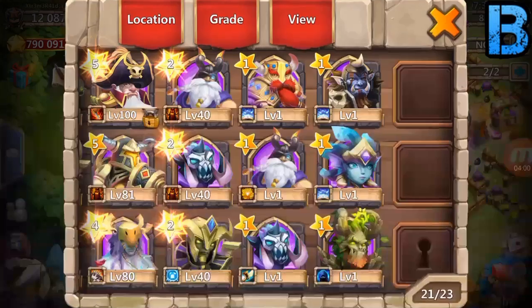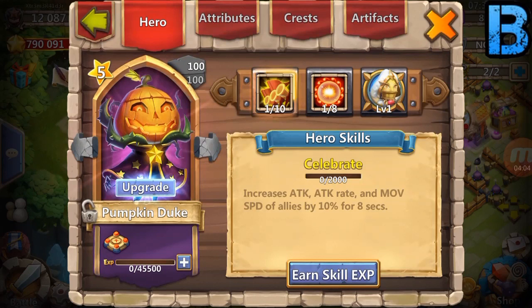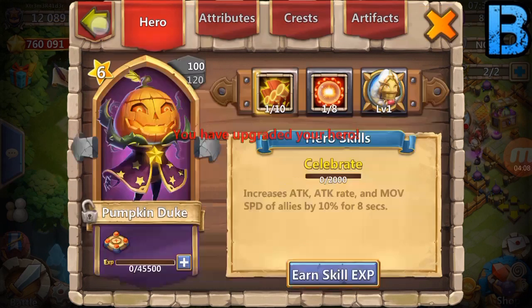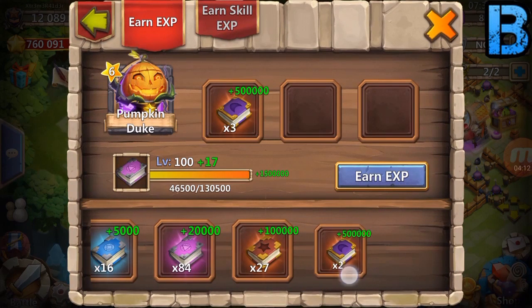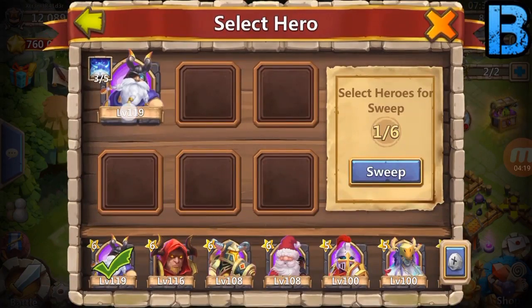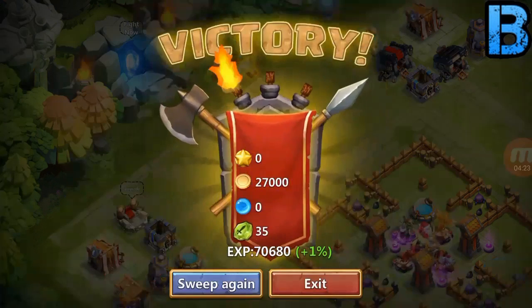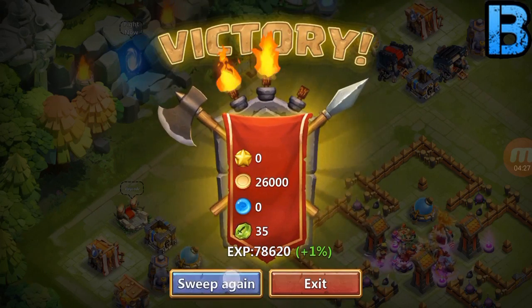Alright, so let's take Pumpkin Duke up to level 120. Actually, let's just upgrade him and leave him there, because I don't want to use too many books. How many books will it take? I'm just going to save it and get the EXP from HBM. Let's see how many levels we can get. We only are at F, so that sucks, but we should be able to work on that in the next few days.